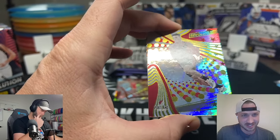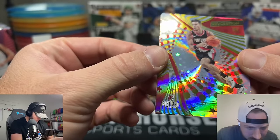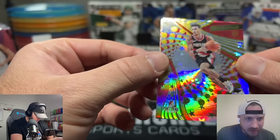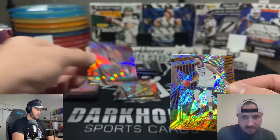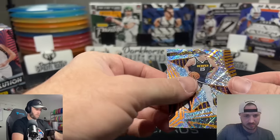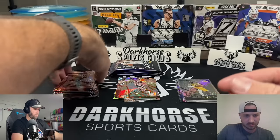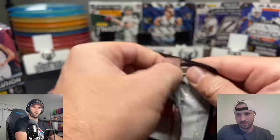Do you know Tari Eason? No. Trailblazers — they're a rookie on the Astro. Then we've got Rudy Gobert, Devin Booker, and Nikola Jokic.